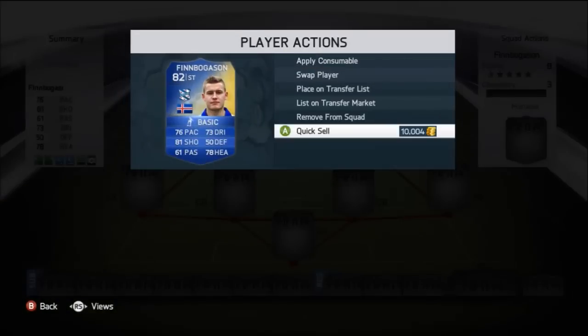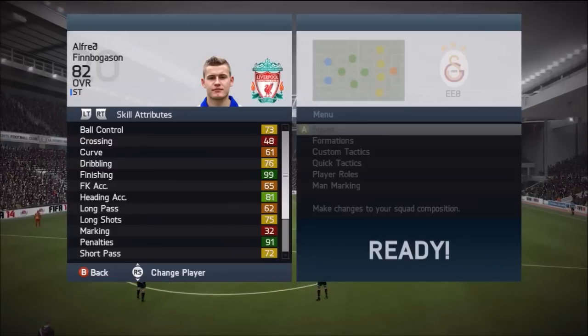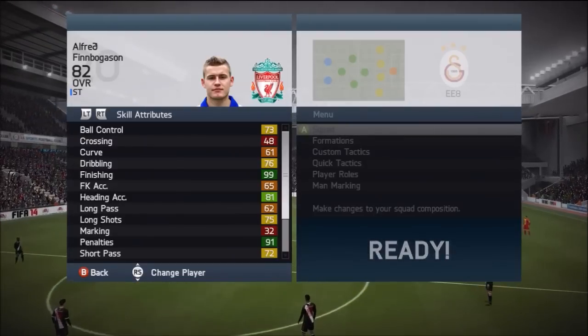He's only got 2-star skill moves and 3-star weak foot. If you guys do want to quick sell him, he'll go for 10,000 coins. In this review I'll pretty much cover everything — this is going to be an all-round review on the player, my first player review, so I'll give you guys a full sense of what I think reviews should be like.